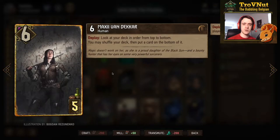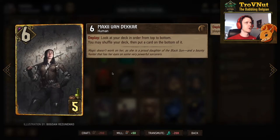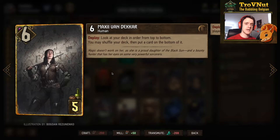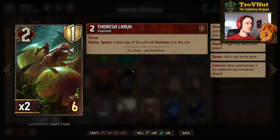Another utility card: Maxi van Decker, 6 power for 5 provisions. On deploy you look at your deck in order from top to bottom and can choose whether to shuffle your deck and put a card on the bottom. If the order looks great, you don't need to select a card and you know the exact order. If there are a lot of bad bronze cards at the top, you can shuffle and put one at the bottom so you're certain you won't pull it — a powerful card that gives you a bit of preparation leeway.